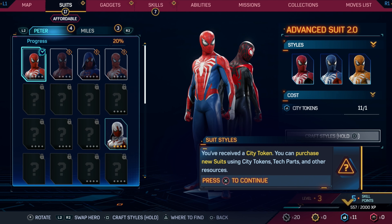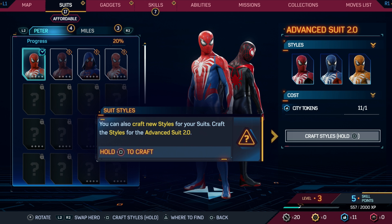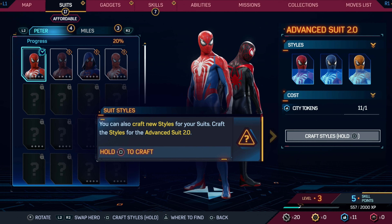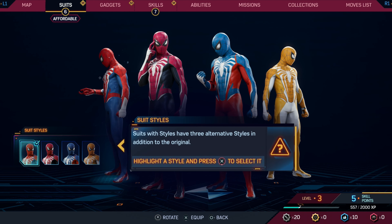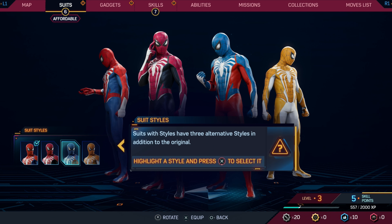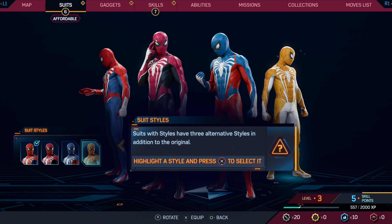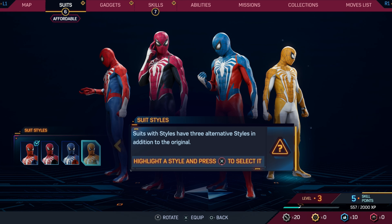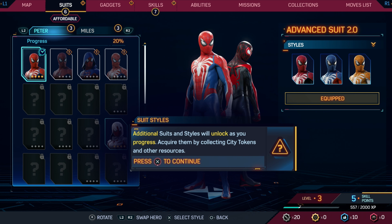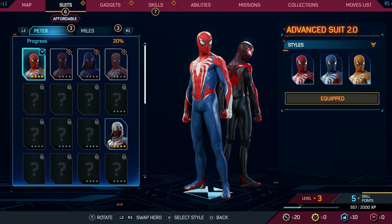You have received a city token. You can purchase new suits using city tokens, tech parts, and other resources. You can also craft new styles for your suits. Craft the styles for the Advanced Suit 2.0 — I guess that's the one I'm on. Suits with styles have three alternative styles in addition to the original. I'll add a style and press X to select it. I don't know about that one on the far right there, that orange-ish one. We'll go ahead and go with the original colors here.